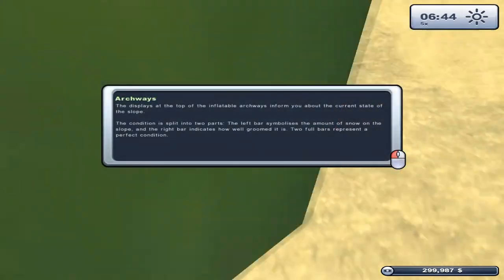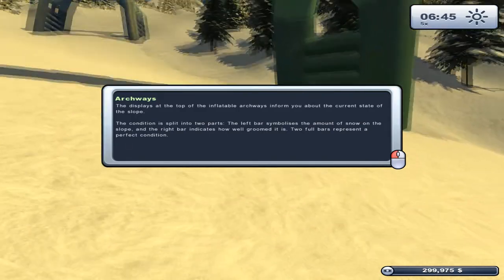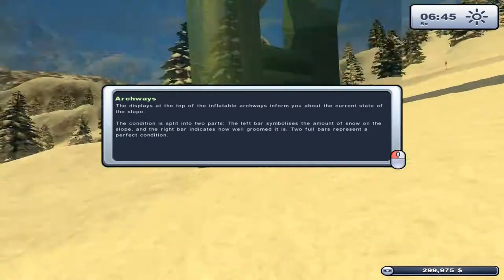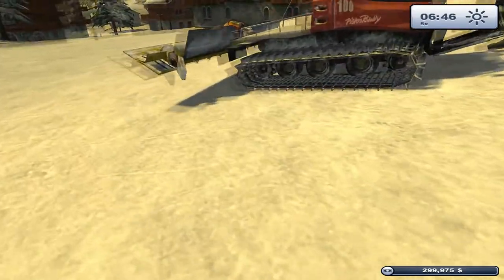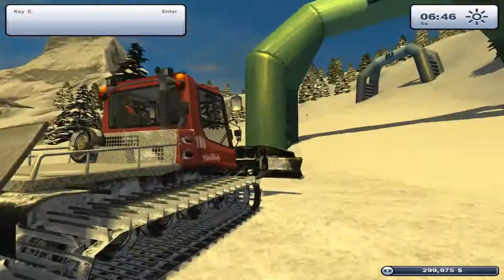Archways. The displays at the top of the inflatable archways inform you about the current state of the slope — condition split into two parts. The left bar symbolizes the amount of snow on the slope, and the right bar indicates how well groomed it is. That rear attachment is a groomer. And that thing just went away, so we'll never figure out what it said. That really doesn't concern me.